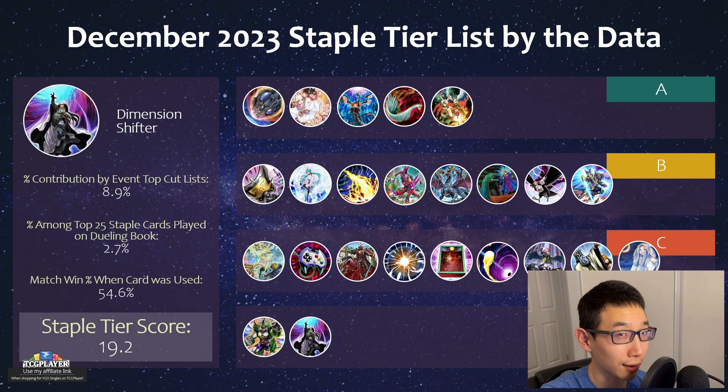Next we have Shifter. Just to clarify — these tier lists are based more on how often cards are actually played, not necessarily how good they are. If you can play Shifter, of course it should be in S tier because it's just so crazy strong. The reason it scores low is that most decks cannot actually play Shifter. This time around we didn't have much Thunder Dragon in the top cut, and even other decks that typically side Shifter — like Purrely or Rescue-ACE — weren't really playing it this time around either.